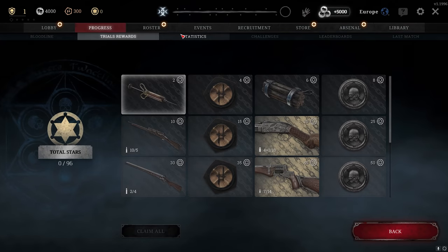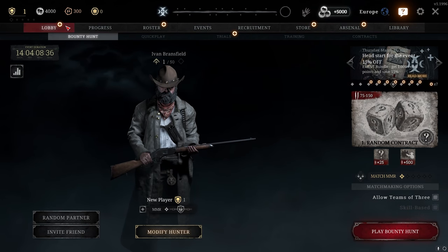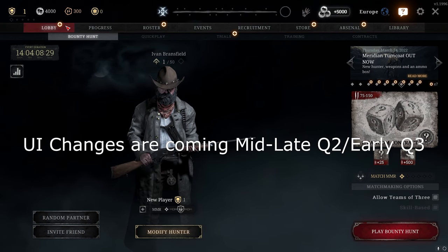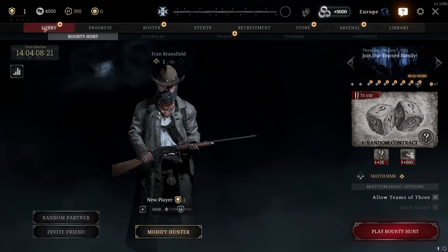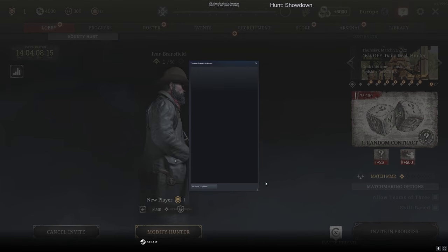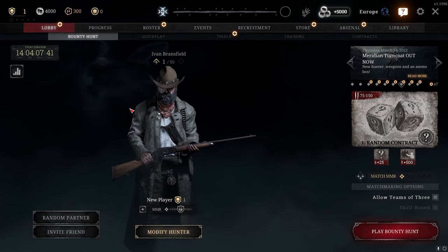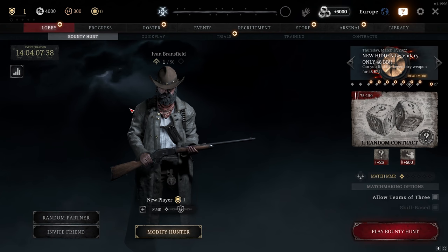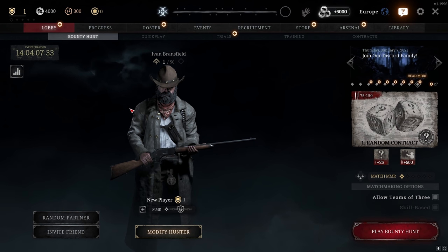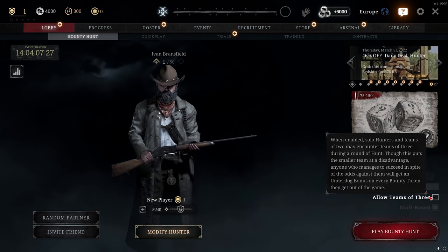The UI is pretty confusing right now, but the devs have said it will be changed. In the lobby, the first tab has the game modes. Bounty Hunt is the main game mode — the same as training, but with real players. Up to 12 players per match, made up of trios, duos, and solos. If you disable the trios option, matches will only have solos and duos.